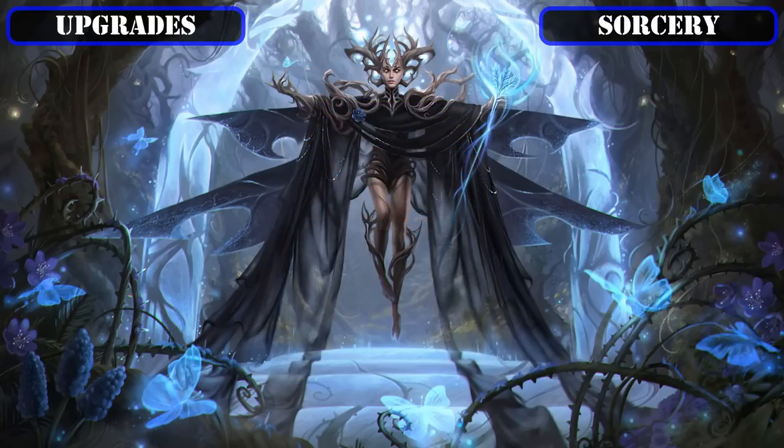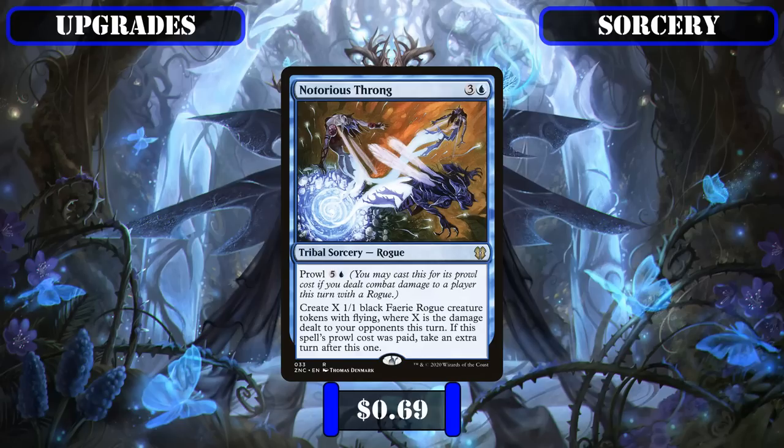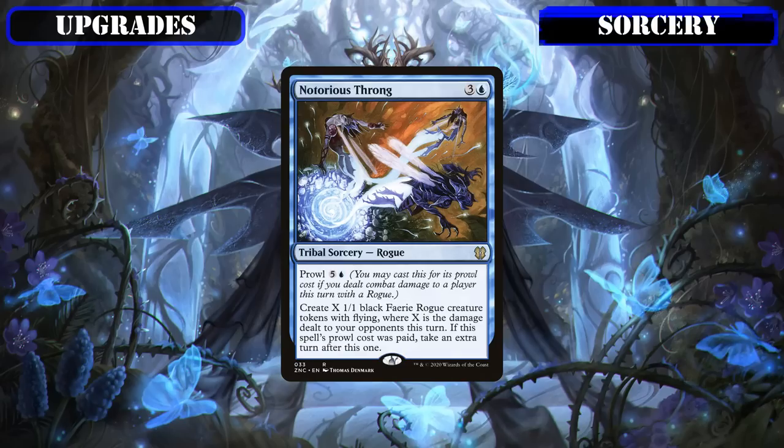For our sorcery upgrades, the only change we'll make is swapping out the awkward-to-use board wipe Nightmare Unmaking for the more fairy-tribal-oriented Notorious Throng, which can not only create a staggering amount of tribal tokens after we swing in, but will also — thanks to our decent number of fairy rogues — net us an extra turn as well, allowing us to use the swarm of fairies we just created to crack in again before our opponents can react and quickly close out games.